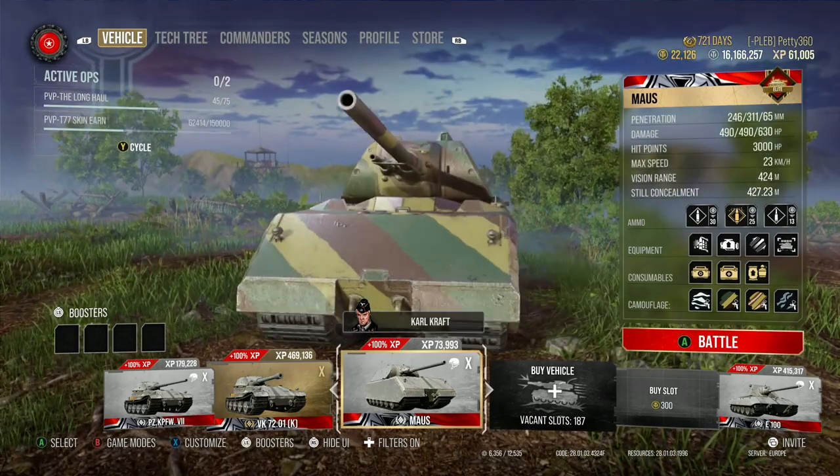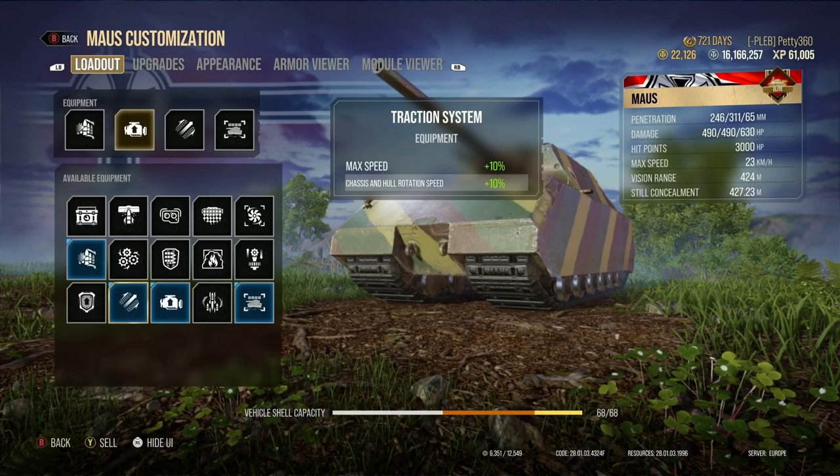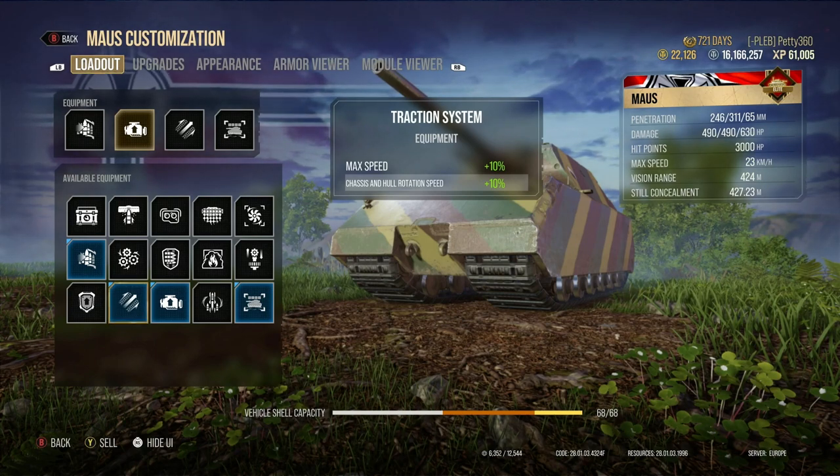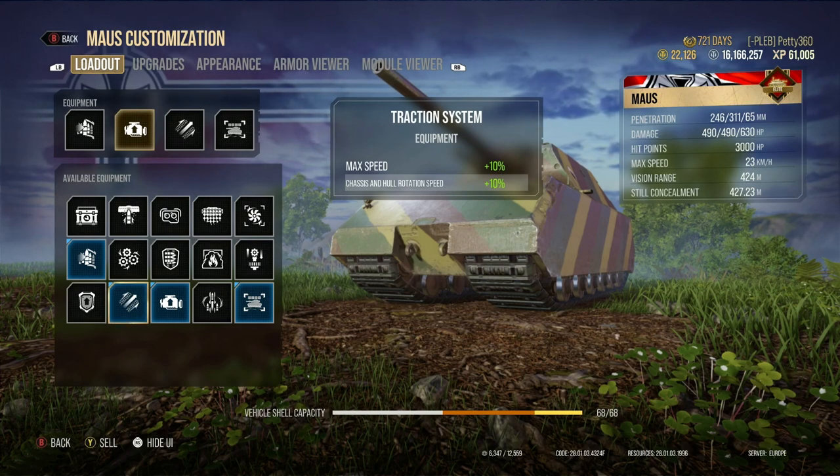Because of the straight percentage increase, if we take the Snakebite which goes at 80 kilometres an hour, 10% of 80 is 8 kilometres an hour — it gets up to 88 kilometres an hour. Whereas the Mouse only gets 2 kilometres an hour because it goes at 20. That's the core problem: the percentage system massively favours tanks that are already fast.